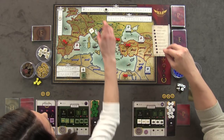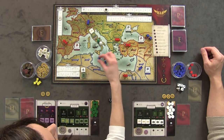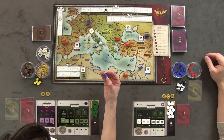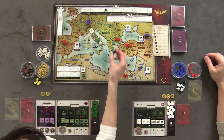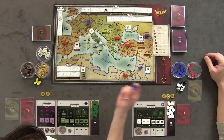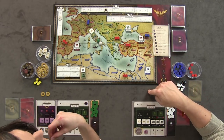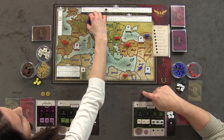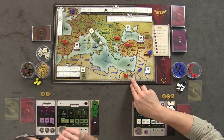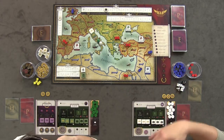We rolled a six, so in province six of each region we bring out two enemy blue cubes. Each cube is worth one strength. To enter a province with enemies you need to be strength positive. The enemies would come into province six but they're not, because our legions have strength two — so they don't spawn. Now every legion on the board moves one province closer to the capital in number order. These won't move into five since both sides are equal strength — equal strength means neither side can enter.